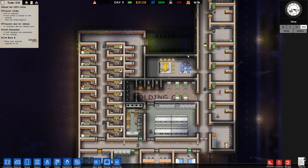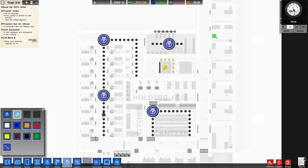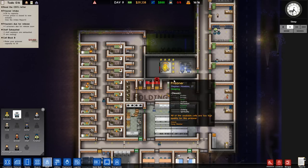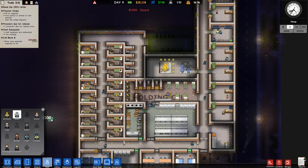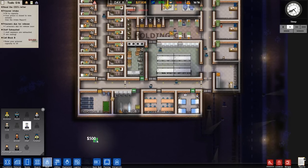Looks like we have a blind spot in the yard — there should be a deployed guard there. Guard patrol — there should be a guard doing patrol, but right now he's in the staff room. That tells me we need to hire two more guards. We now have ten guards, two doctors, eight workmen, two cooks, and two janitors. Let's hire one more janitor just to be safe with the laundry.